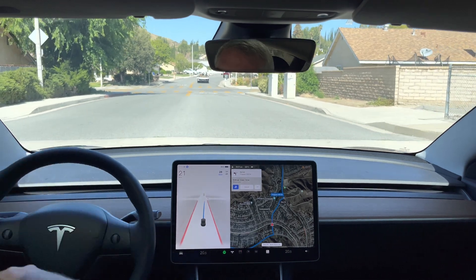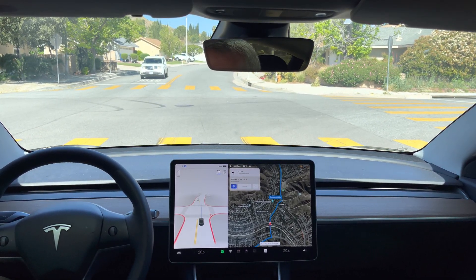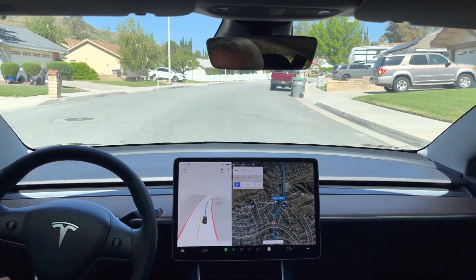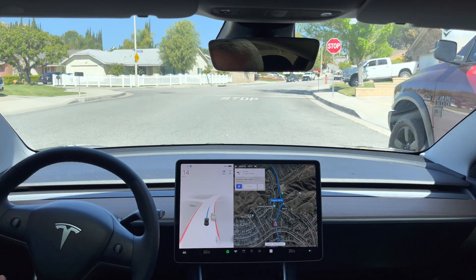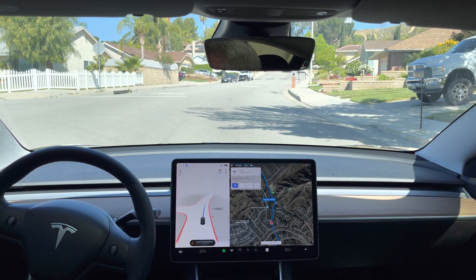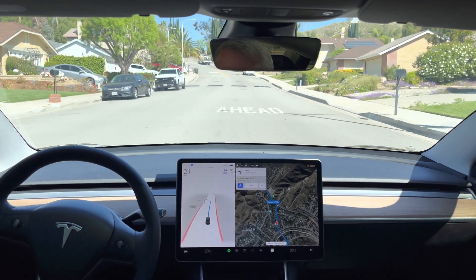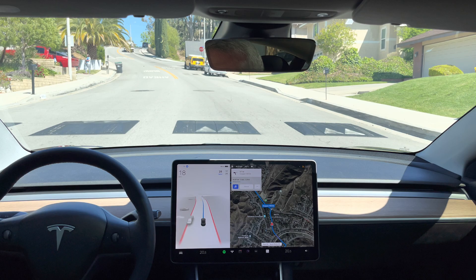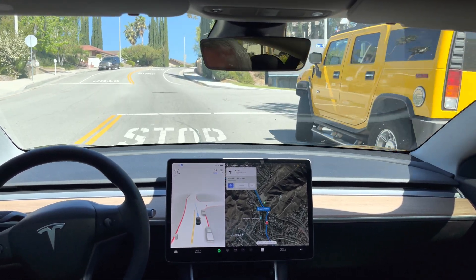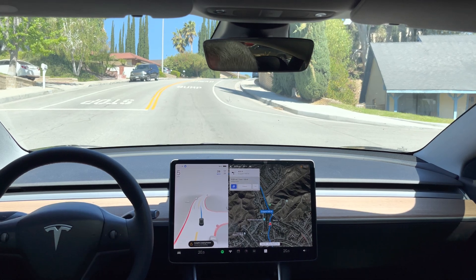Still sitting too far left in the lane; it will correct as soon as it gets to the line here. Still doing the autopilot creeping for visibility even though it's clear in that area. At this stop sign it's also creeping forward for visibility even though it appears clear — I'm not sure what it's creeping forward to see. It might be this driveway on the left.